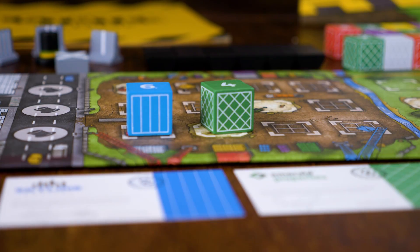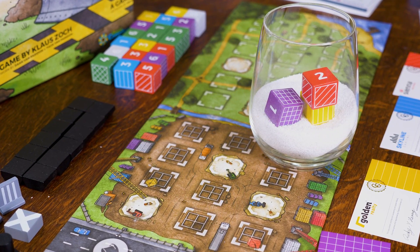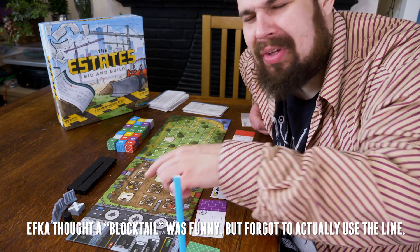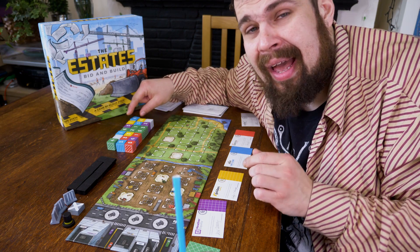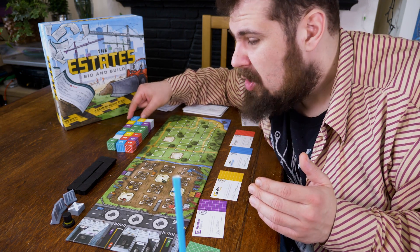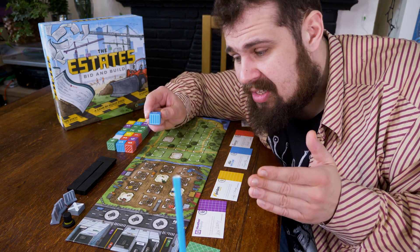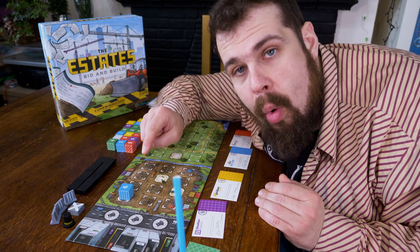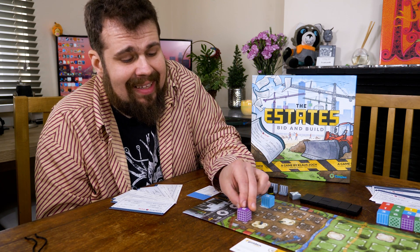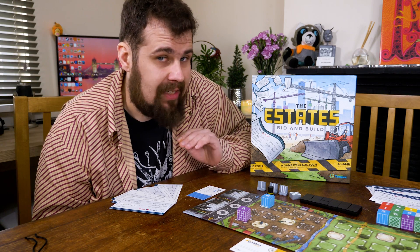New buildings have to be started in order. And there's another trick: some spaces are made out of sand. Just like in the real world, people in this game still build on sand spots — they just don't build buildings that are very tall. A sand space can only have a single building on top of it, so maybe when you place that six you've spent a lot of money on — maybe that's the answer. Place it on top of a sand spot and no one can build on top of it. No one can steal it.